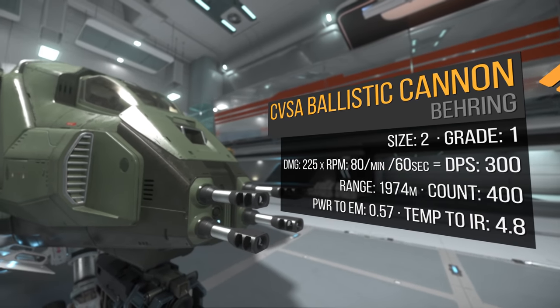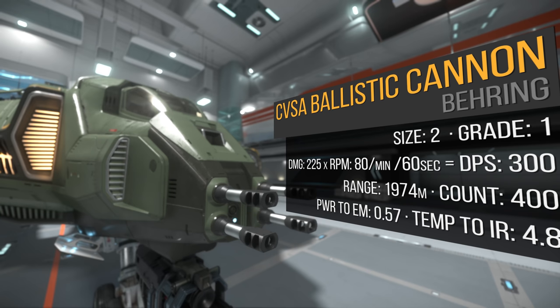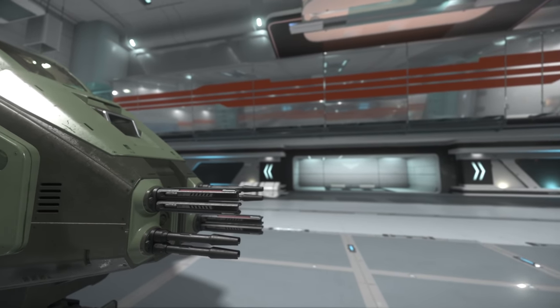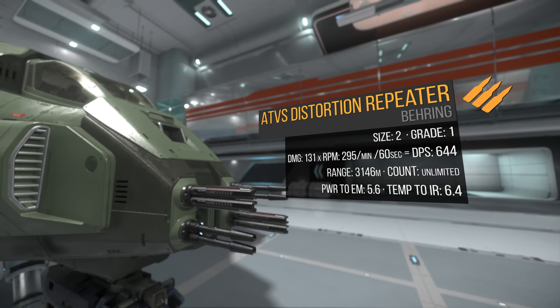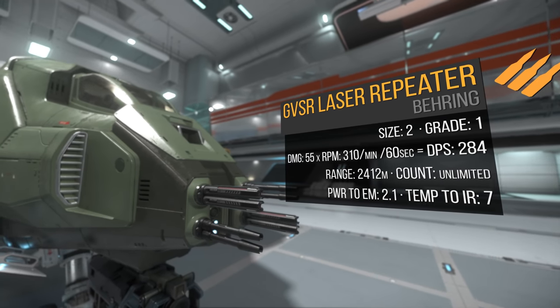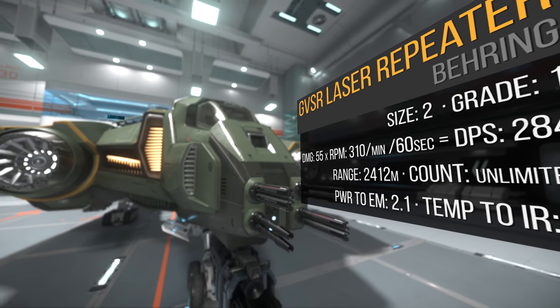Inside the nose, we have 4 bespoke CVSA ballistic cannons. One CVSA does 225 alpha damage times 80 RPM, for a total of 300 DPS and a 2000 meter range. These cannons have terrible range, and we need much more to catch up to that size 5 on the nose. Distortion weapons seem to be working very well, even damaging coolers and causing ships to overheat and shut down. So I'll add two ATVSs — one ATVS does 131 alpha damage times 295 RPM, for a total of 644 DPS and a 3100 meter range. I'll pair them with two GVSRs — one GVSR does 55 alpha damage times 310 RPM, for a total of 284 DPS and a 2400 meter range. This build absolutely shreds and has enough DPS to quickly finish off the hull once shields are down.